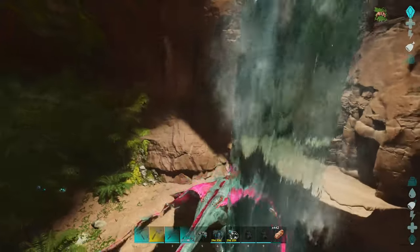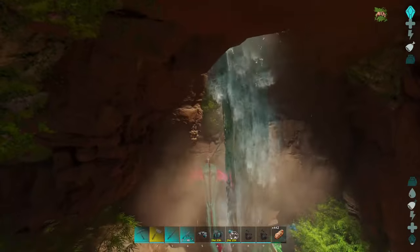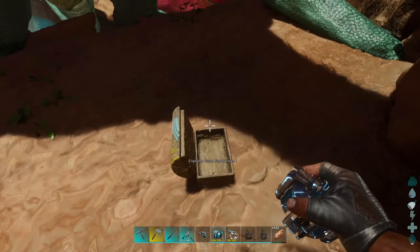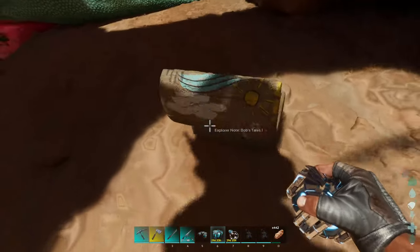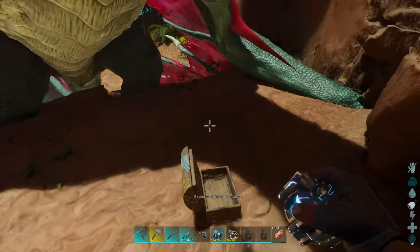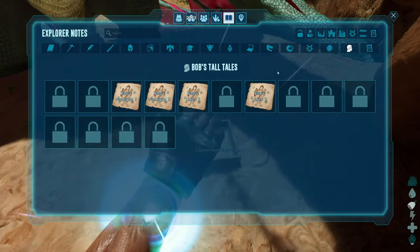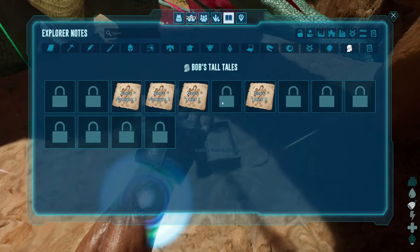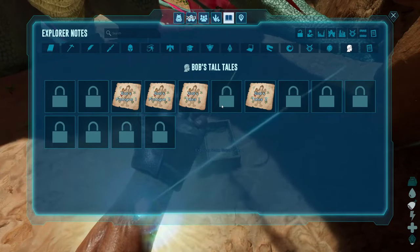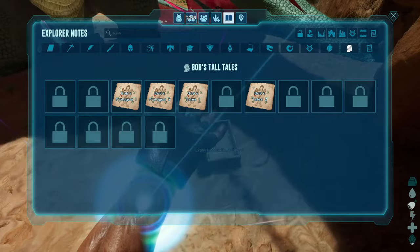What the hell is that? Oh! There's like an Explorer note. Thor, you got this. I know what this is. In the process of trying to get the Dear Jane notes, I accidentally typed in one of the wrong ones and gave myself this Bob's Tall Tale. I got this one and then I got number two. I don't know where this one is — I think that one's on the island. I think there's Bob's Tall Tales on the island, and I also think there are epilogues.